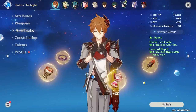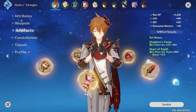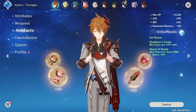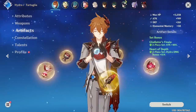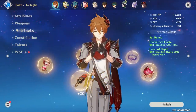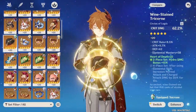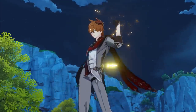Throughout, Childe is using a 2-piece Glad 2-piece Heart of Depths. While it's not his best-in-slot set, it's the most consistent for showcasing weapons. Adding in bonuses from 4-piece Heart of Depths or 4-piece Shimenawa will introduce too many factors. This is also a more achievable Childe build, and the damage difference from Heart of Depths is fairly small anyway. We also had to do some stat balancing for each test, so we'll mention those before each demo.